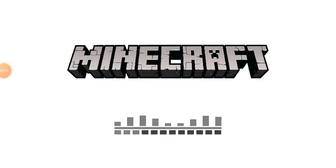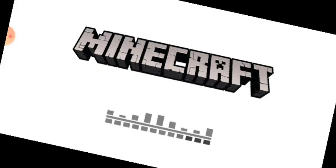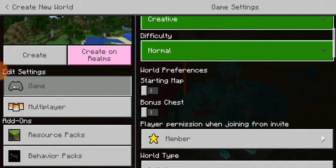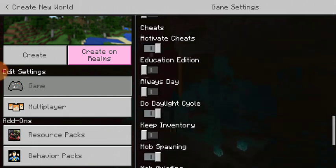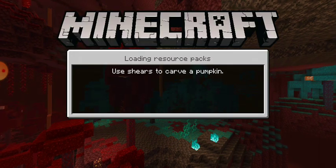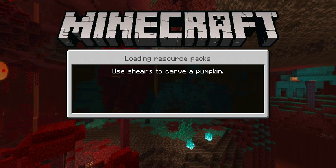Hey guys, today we're going to be doing a short video. I found out how to make a color-changing sheet — no add-ons or mods. I just set the game mode to creative, so it's going to be so much easier.